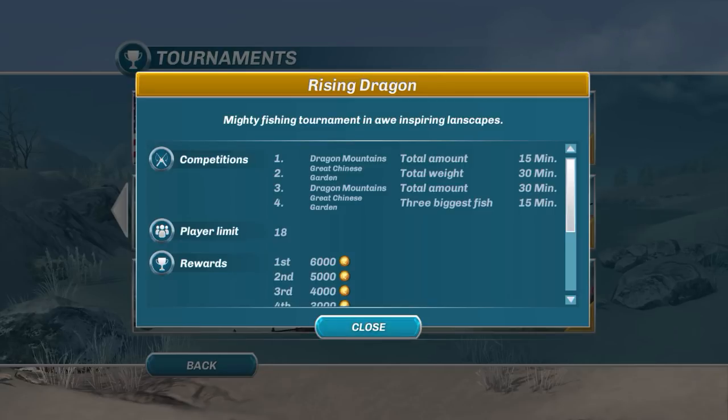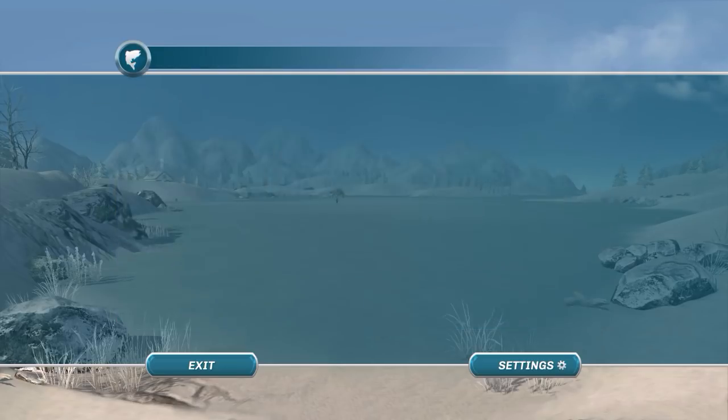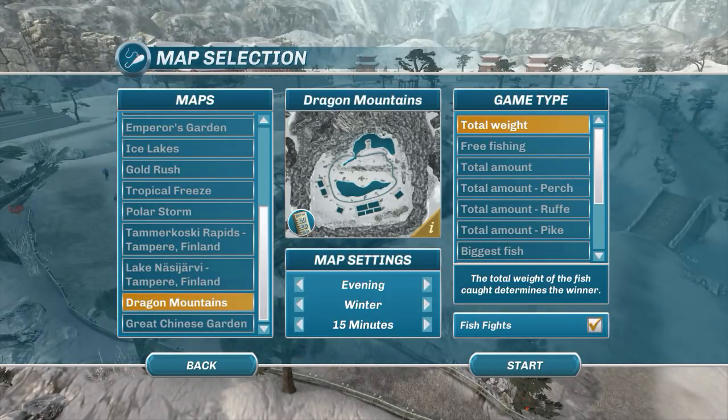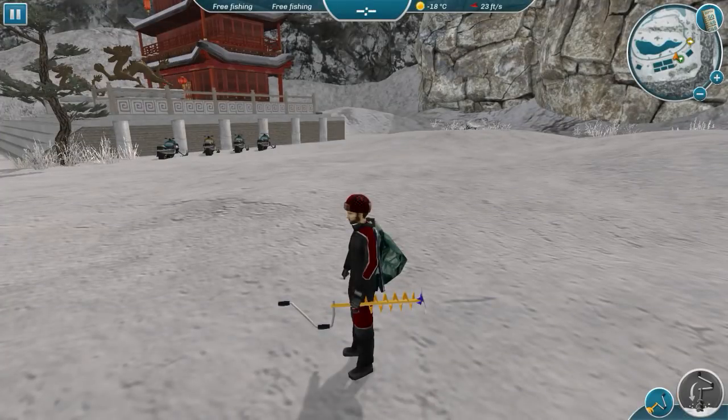For the Rising Dragon tournament, the rounds are pretty short — 15, 30, 30, and 15 minutes — which is not bad, as some can get quite long at 45 minutes or more. I don't really know what to fish with for these new species yet, but I'm going to apply my knowledge of common carp. We'll do some free fishing and take a look at the locations.